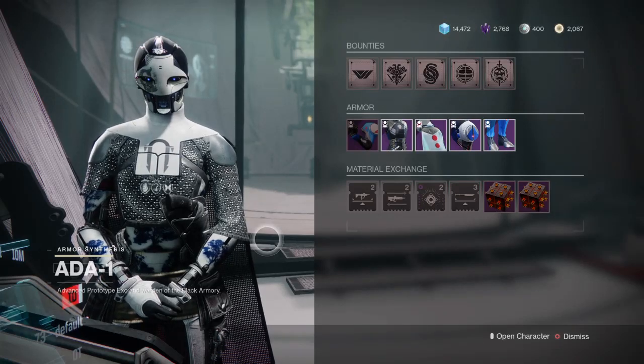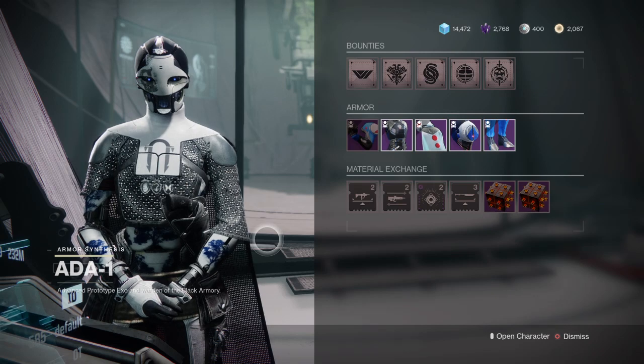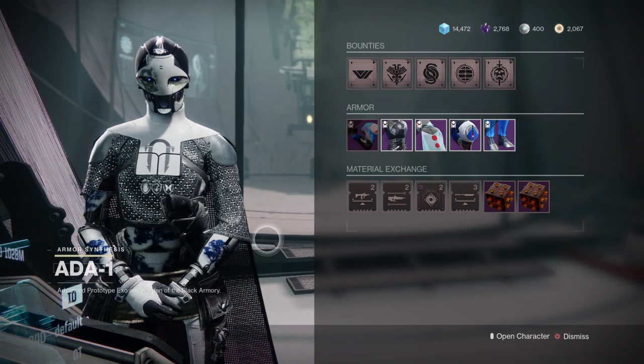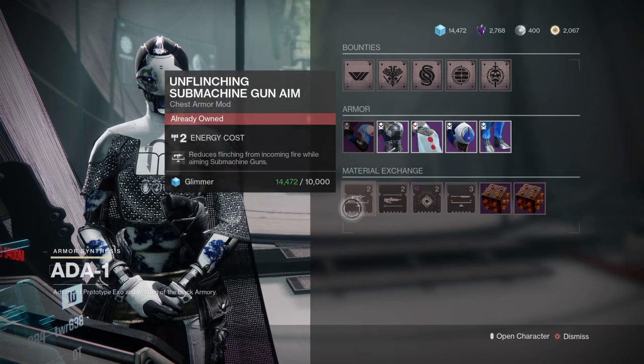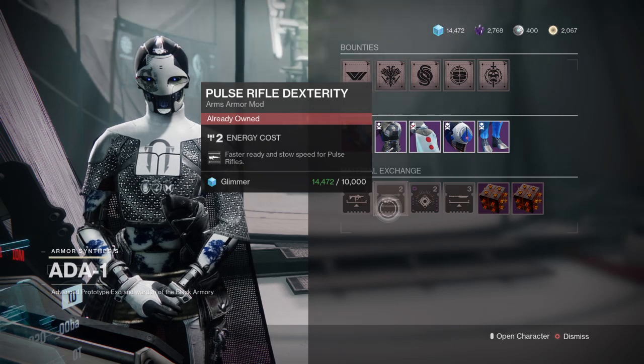Today is June 21st, 2022, and Ada-1 is at the tower giving away mods. We got Unflinching Submachine Gun Aim and we also got Pulse Rifle Dexterity.